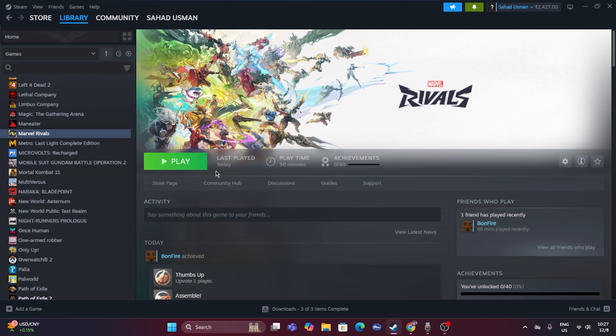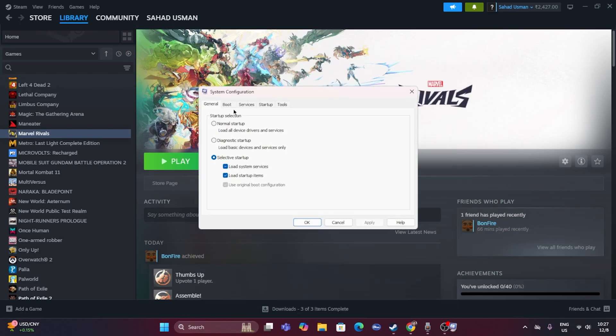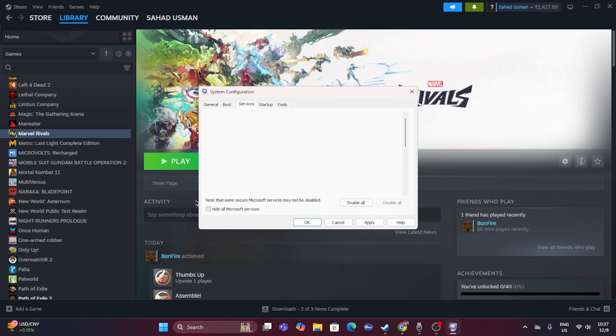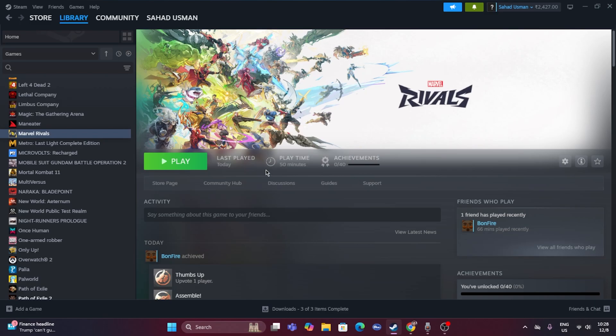Next, perform a clean boot. Search for System Configuration, go to the Services tab, check 'Hide all Microsoft services', then click 'Disable all', and go for Apply and OK. A restart is mandatory for this step — once restarted, try launching the game again.